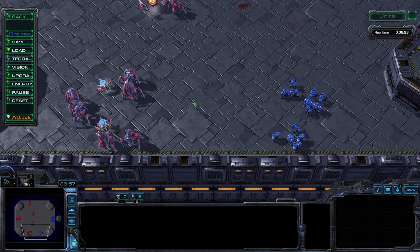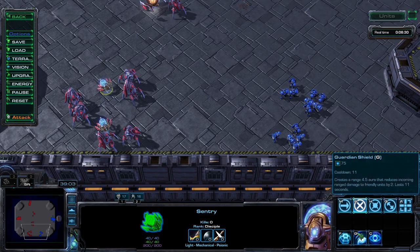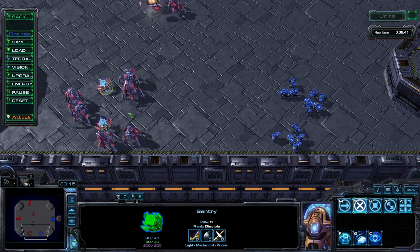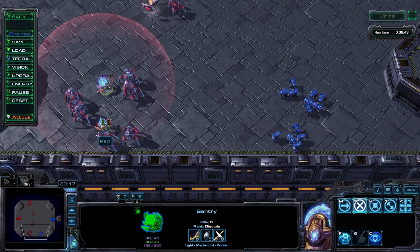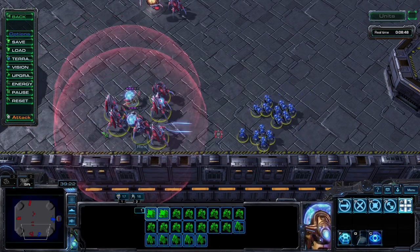Lastly, I want to talk about Sentries. The Sentry is a seriously underrated spellcaster, in my opinion. Guardian Shield is the ability of choice here. Activate it, and the Sentry will extend a shield in an area around itself, reducing the damage of enemy ranged attacks by 2.